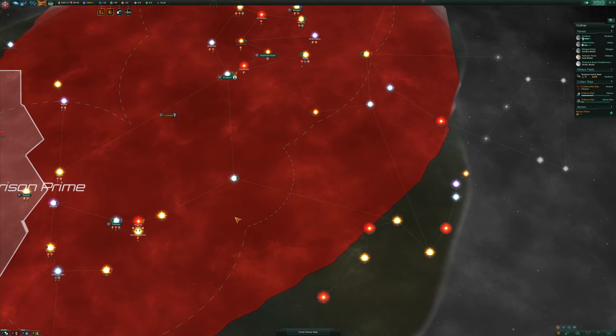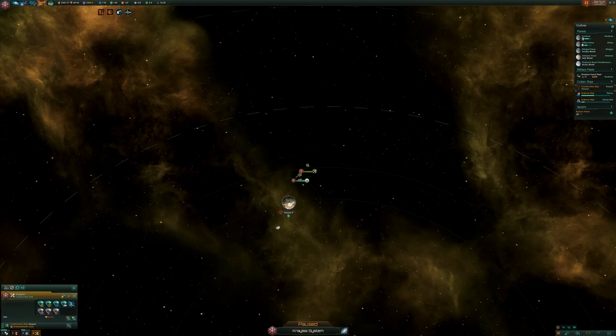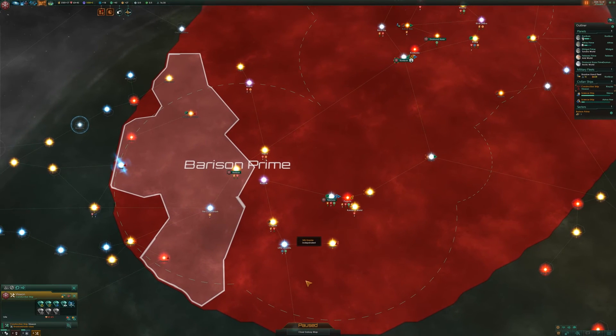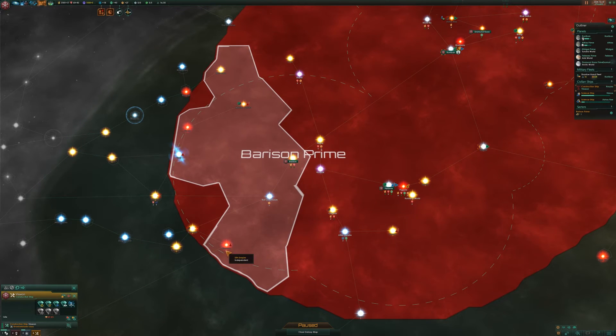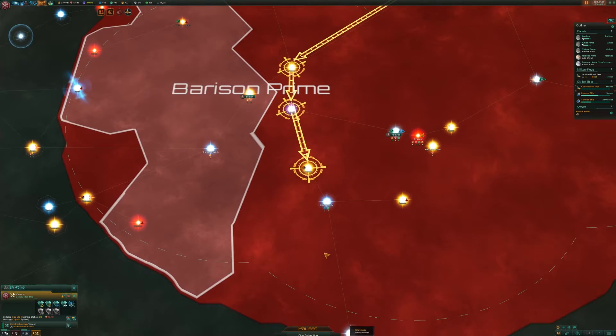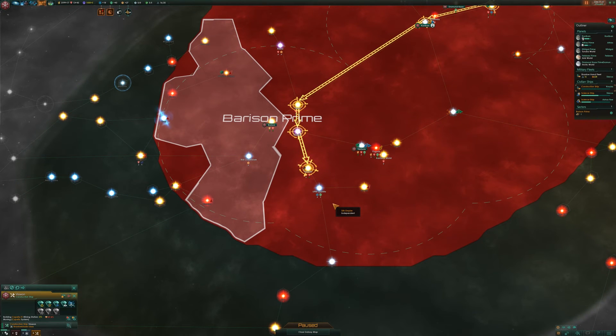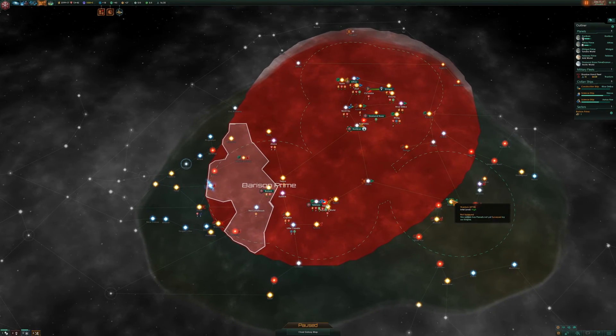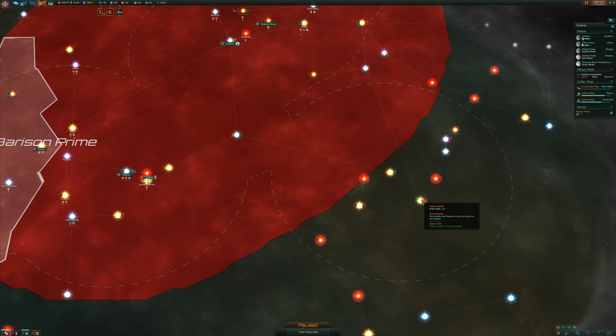Let's go around to there and see what that can do. The constructor — you have a fair few options down to the south. Let's get some more energy credits rather than more research just yet. You're going to move here and by the time you're down here we should have enough minerals to build a little mining station to get more energy credits coming into our empire — always need more energy credits.